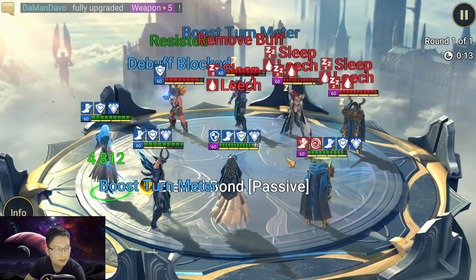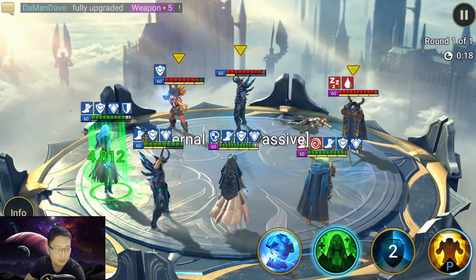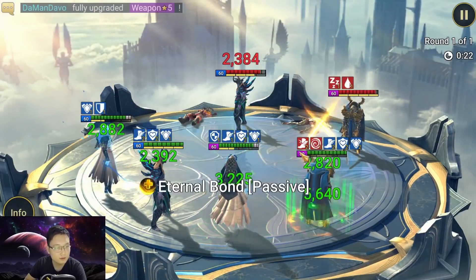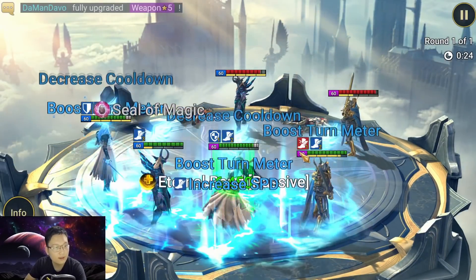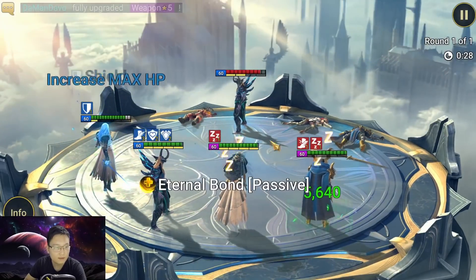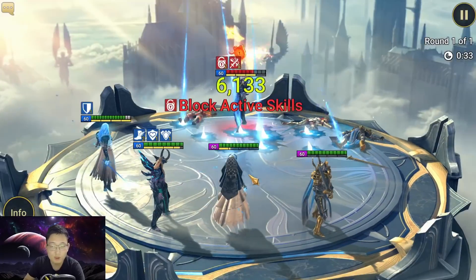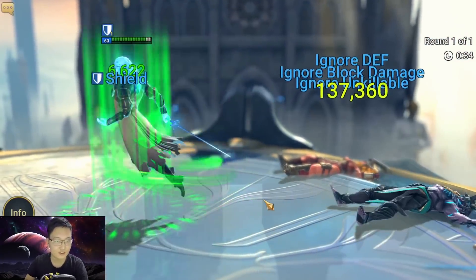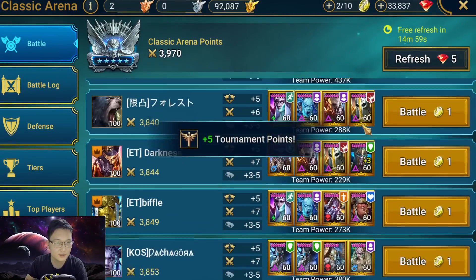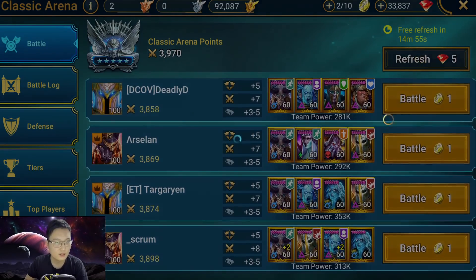Usually when I go against a Hegemon team I'm still able to go first because my Hegemon is pretty fast at 280 speed. It's just - use Arbiter, do this. It's actually a little risky because he's trying to resist my sleep. Super easy against these teams. Let me find a Warlord team and show you guys how this team works against a Warlord defense.